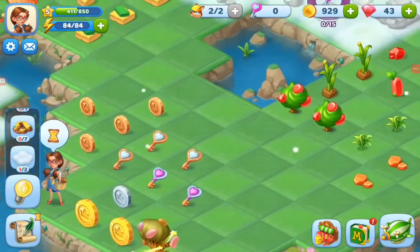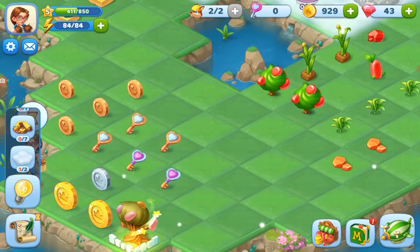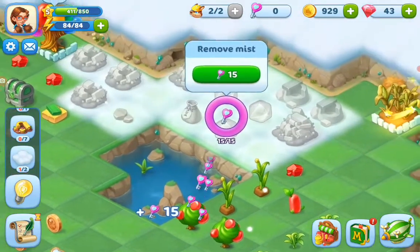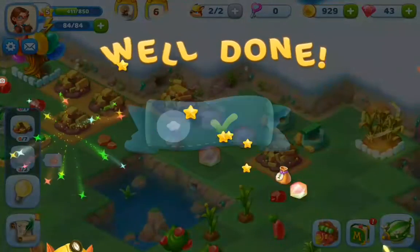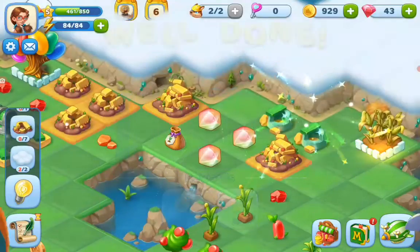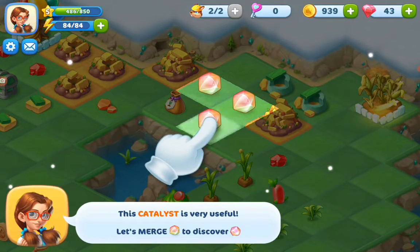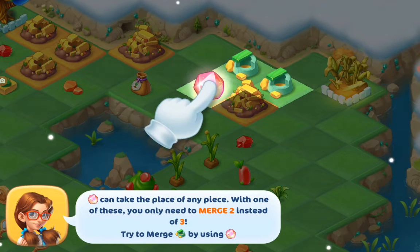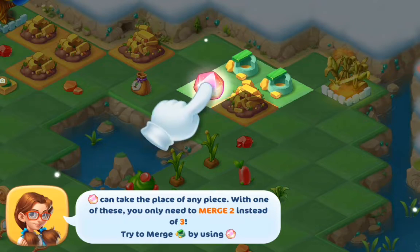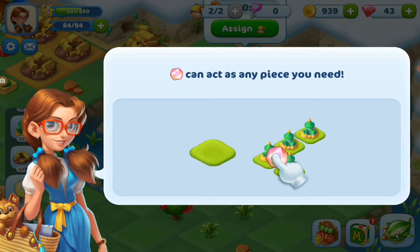Hello, Nell here. We are here playing Merch Fables, trying it out. We have land to open here with 15 keys, so we are going to open up that. And here we have the catalyst — if we merge 3 of those, we get one to exchange for an item. This is a tutorial, so I couldn't do 5 merch, but 5 merch is the best to do.